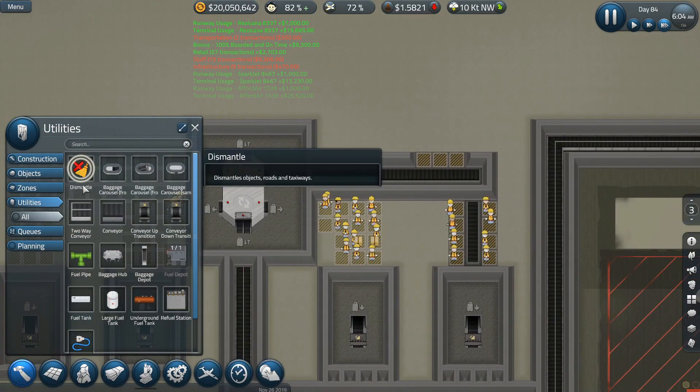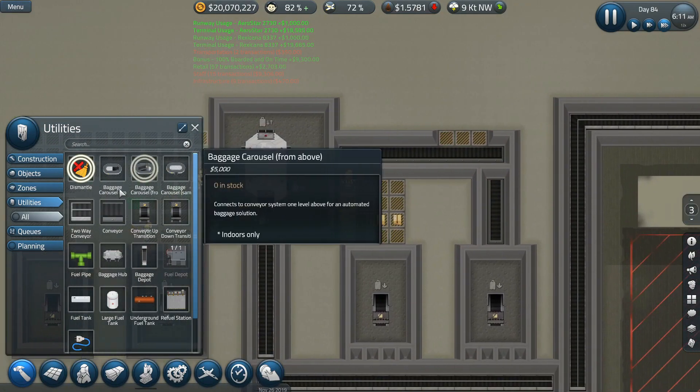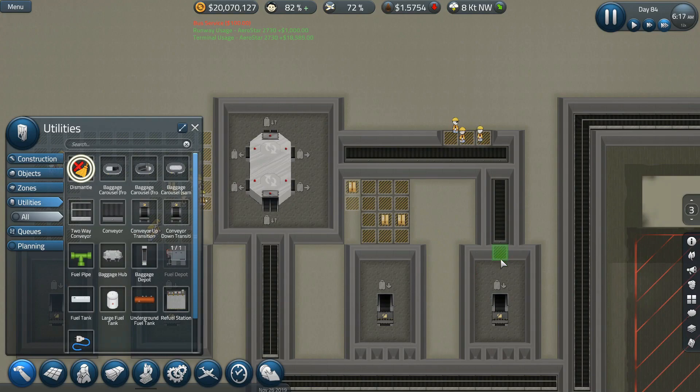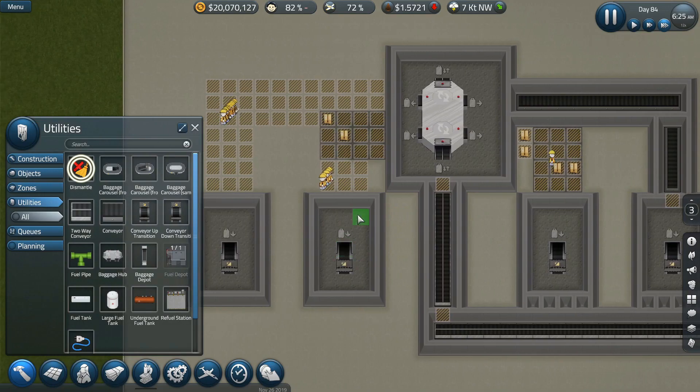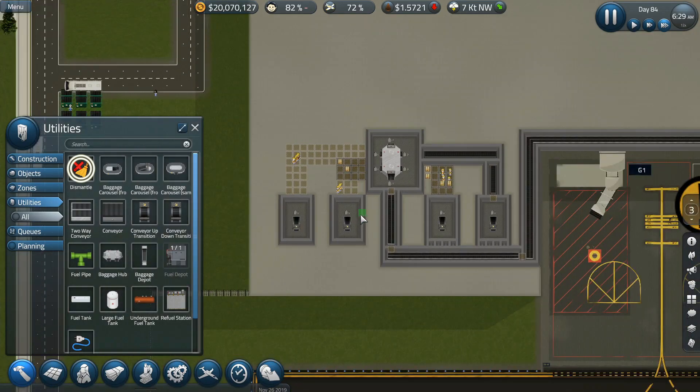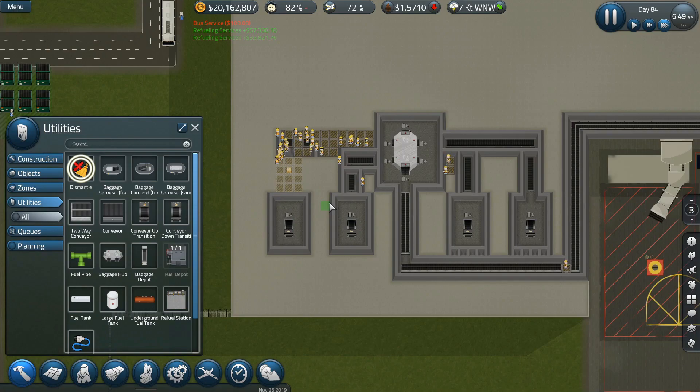This is fun, this is great. I love the way this turned out. I'm really glad I was trying to figure out a way to use the baggage carousel from above, and this is the perfect way to do it. It's great.